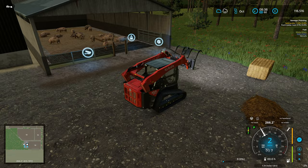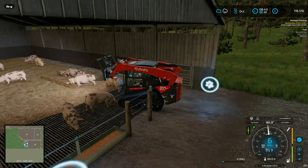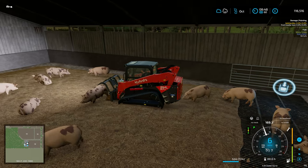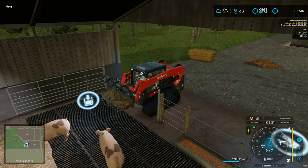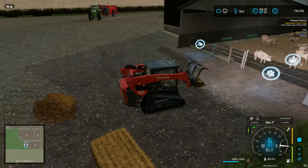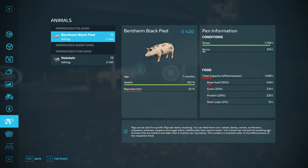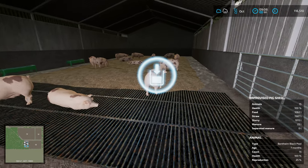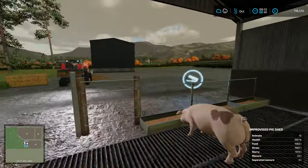If there is interest and if this mod proves popular, I'm keen to expand it to maybe have horses - so maybe do a shed that can have horses in it - and more options for the pigs and cows in particular. Looking here you'll see we've got some slurry now. Again, no water bar because the water is automatic. If you back a slurry tanker in here, that's where the slurry trigger is, and the gates are animated.